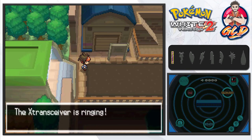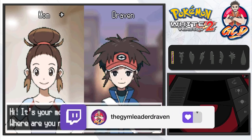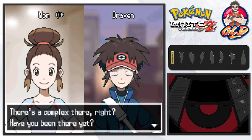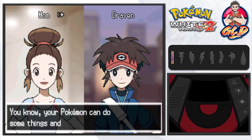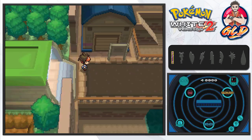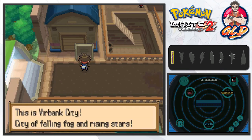Here we are in Virbank City, and we get a call on the Xtransceiver from Mom. She says: 'Hi, it's your mom — where are you? Virbank City! There's a complex there — have you been yet? The way it looks at night is really quite nice. You should also train your Pokemon there.' And just like that we're in Virbank City — the city of falling fog and rising stars.